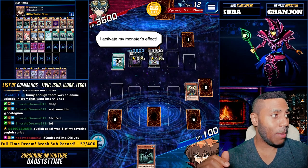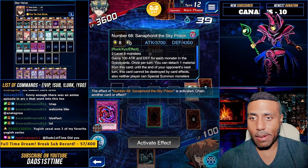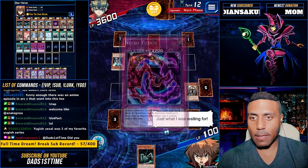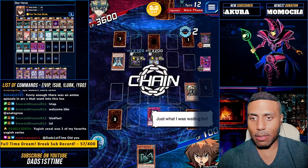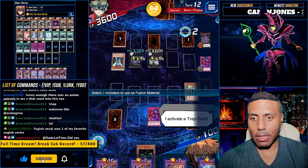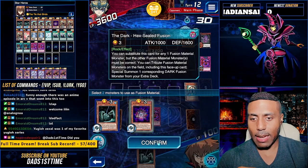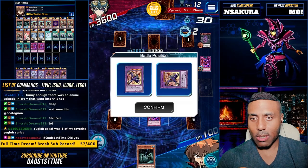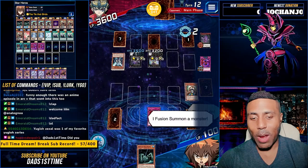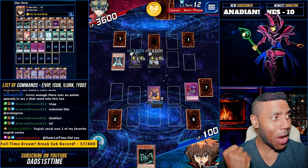I never played any Pokemon games. Cannot be destroyed by card effects. That's what I was waiting for. Gotta chain that. Gotta special summon Dark Cavalry. Dark Cavalry — one, and Hex, two. Dark Cavalry to the field. We're hanging on by a thread right now.